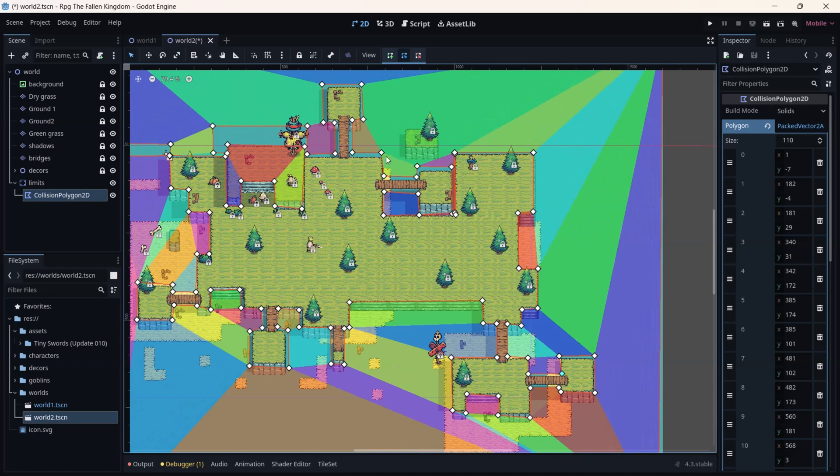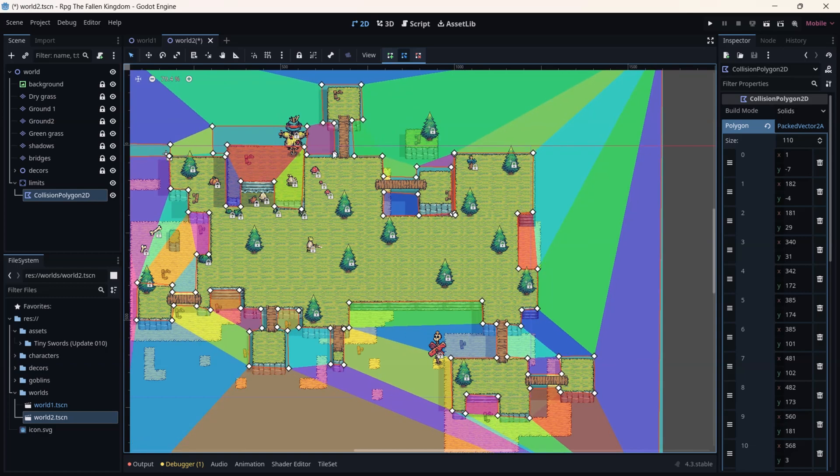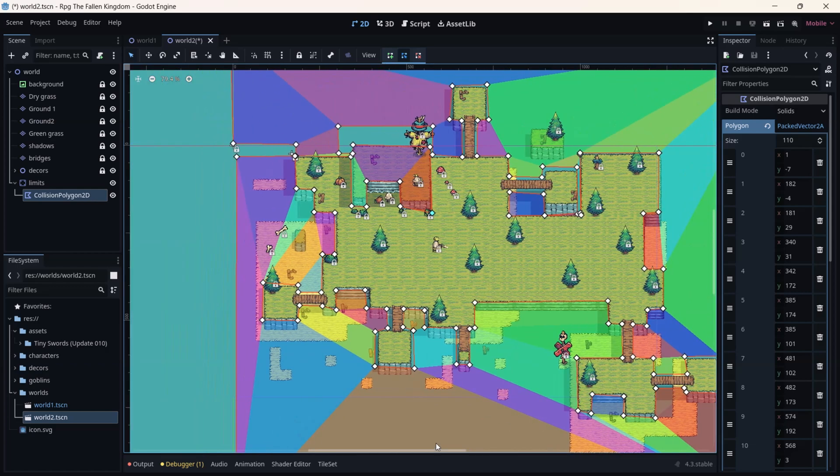A very cool shortcut when you make a mistake is pressing Ctrl+Z to undo and Ctrl+Shift+Z to redo. When you make a mistake, rather than looking for the undo/redo buttons, just use Ctrl+Z or Ctrl+Shift+Z. These are cool shortcuts I've learned through the years using Godot. Now I'm moving things a little — some of these might contain mistakes that I'll correct later. Now I'm going to press Ctrl+L to lock it and hide it.